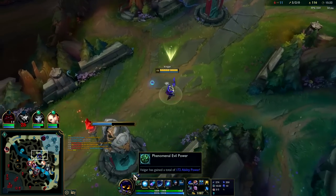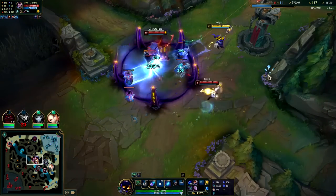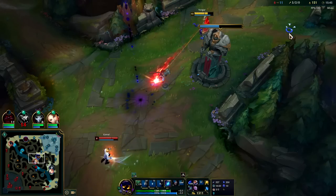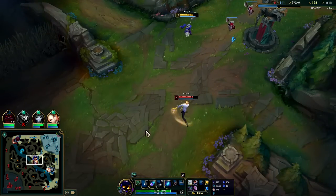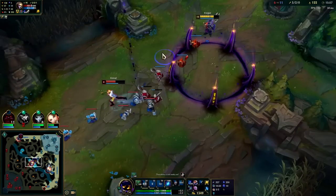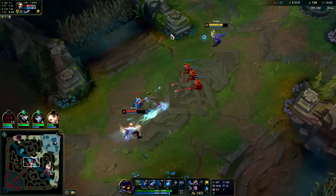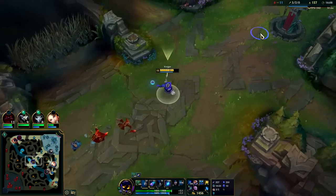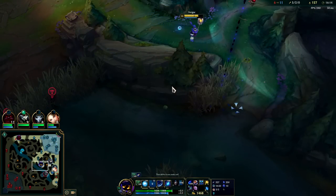You can technically stack your Phenomenal Evil Power with any ability by hitting a champion. This is all of his HP. They already took my bot lane turret — I have to hold. Got him with the E, Q — you're losing your health buddy. All I need is one more hit and then R — he's a goner. I'm about to get ganked, we need a ward off the back area — we've got vision with rock.